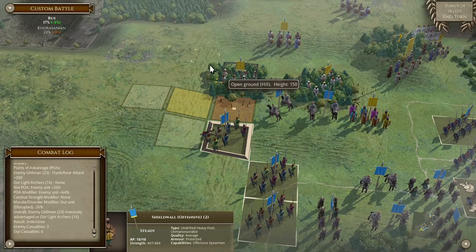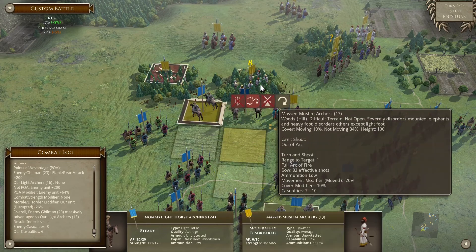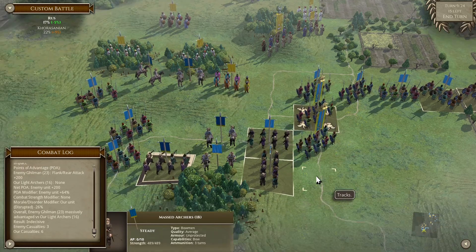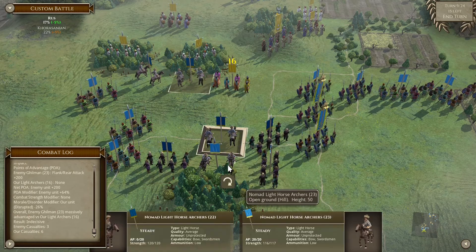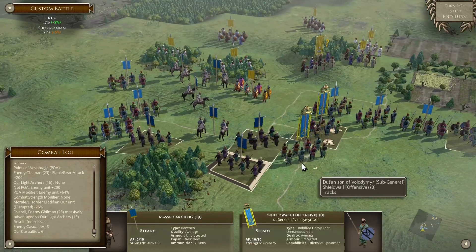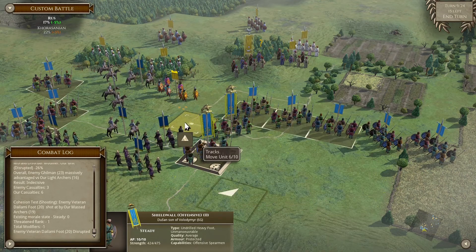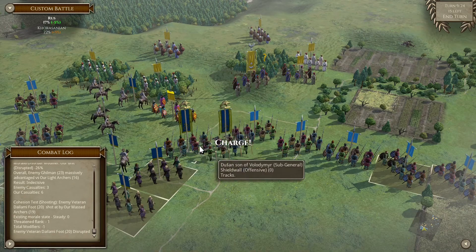We have no way of winning this battle - however, I'm gonna be shooting him up here and here. He wants to bring his Dailami foot - he can pay for that. I think we are good here and this is what we're going to do - charge. Next turn we can charge with the rest of the units.